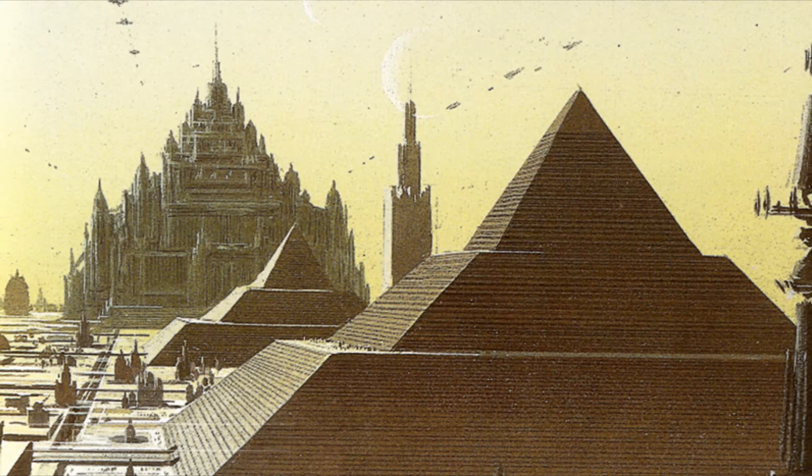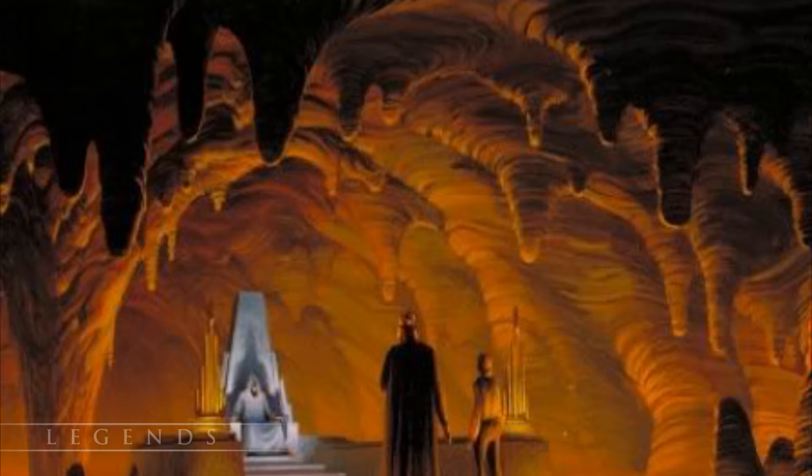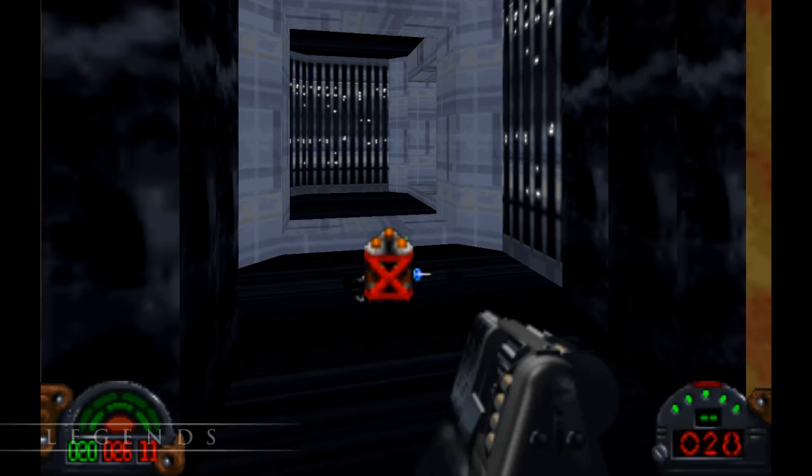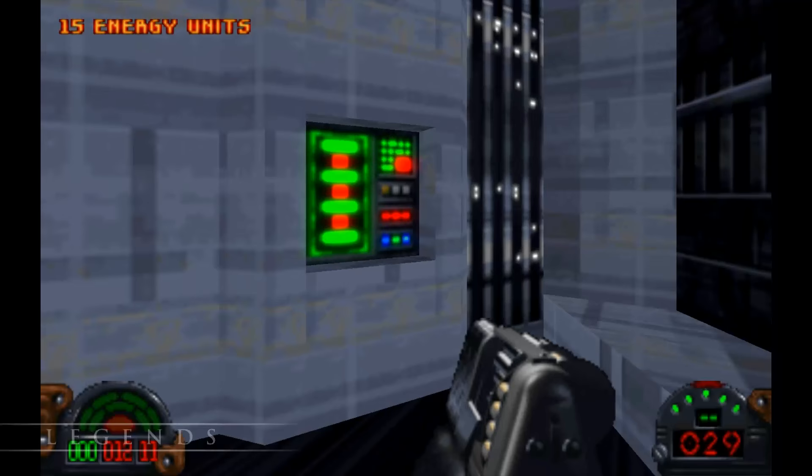The Imperial Capital was originally meant to appear in Return of the Jedi, although it was called Had Abaddon in the earliest drafts of the script. It was still meant to be a city planet, but it would have two Death Stars orbiting around it. Underneath the city would be Palpatine's throne room, surrounded by a lake of lava. Actually, some of that idea has been kept in the new canon — not the lake of lava, but there is a confirmed Sith shrine underneath the Jedi Temple that Palpatine would visit.